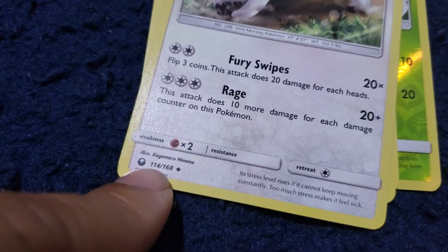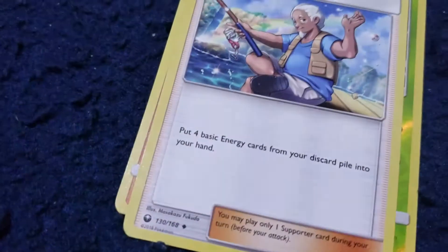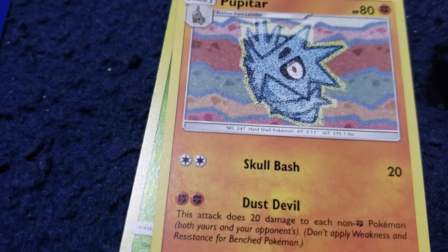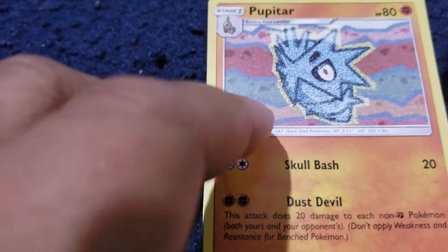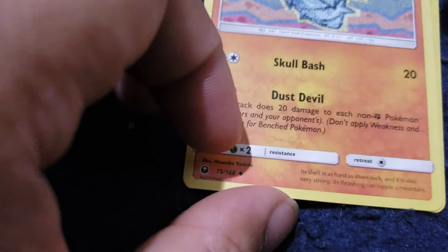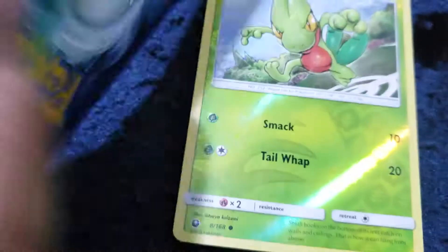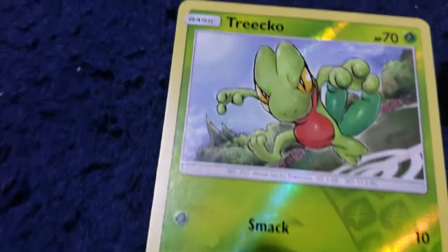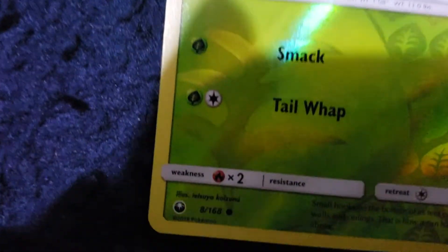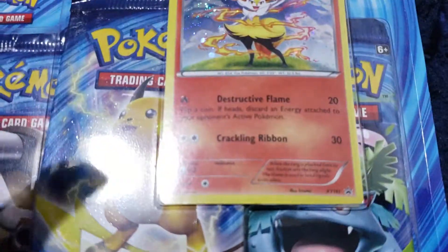Vigorath — that's uncommon. And that one... I can never pronounce it. It's Pupitar. And then for the hologram: Trico, which is a common. Alright, on to the next pack.